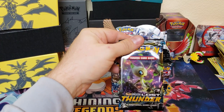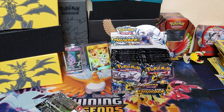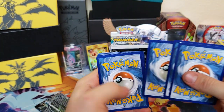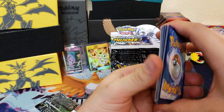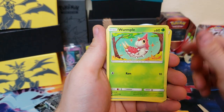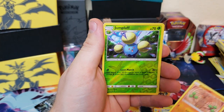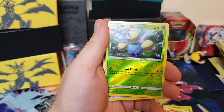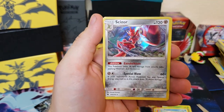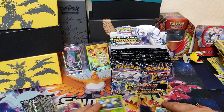First pack is gonna be a Celebi pack. We're starting off with Bruxish, Dedenne, Cyndaquil, Wooper, Popplio, energy, Delibird, and Bayleef. And nice — a reverse holographic Jumpluff! That's good for that Lost March deck. And we also got a holographic Scizor. Scizor looks pretty awesome. We already got two awesome cards — set those off to the side.